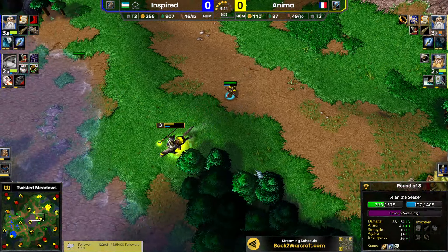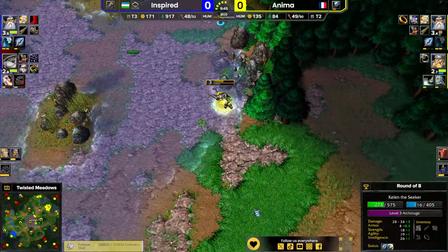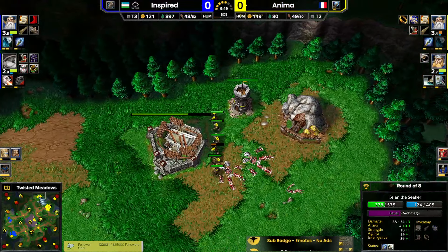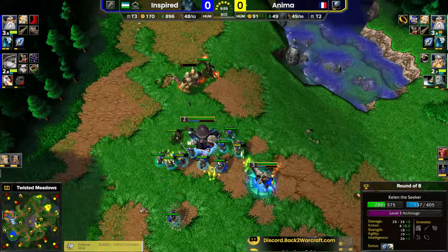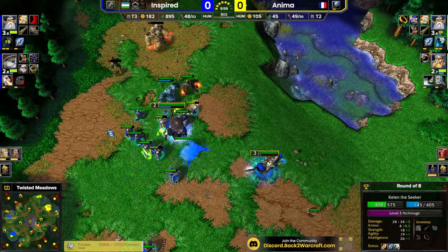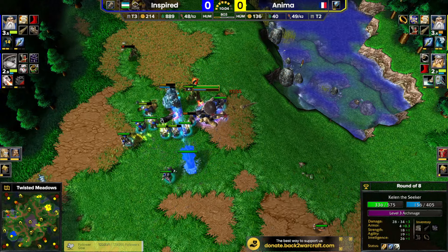Knights need the shiny armor and also horseshoes of course, so without a blacksmith no chance for the knights. Anima is at 50 food - expansion incoming. Do you have a chance with breakers against knights when both are at full capacity? Obviously tier three is better than tier two, you don't need to be a genius to understand that, but can mass outshine class?